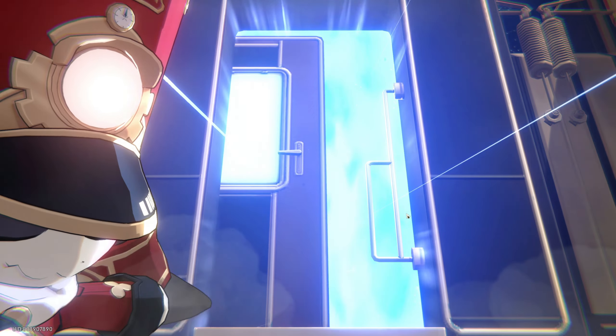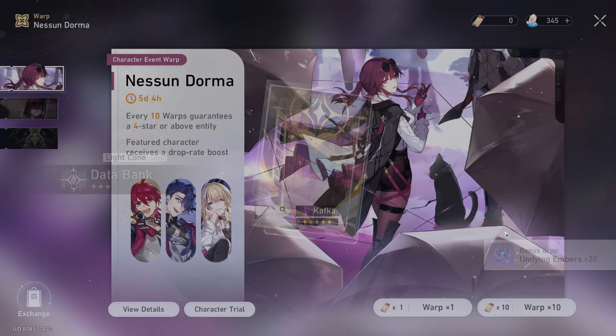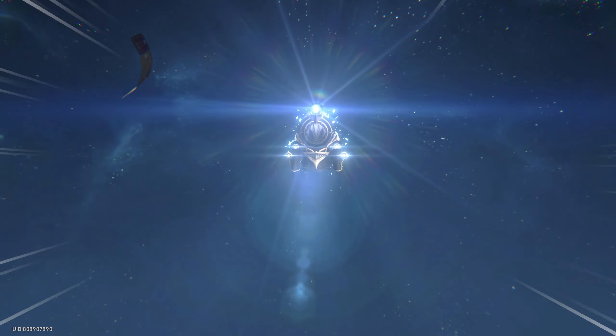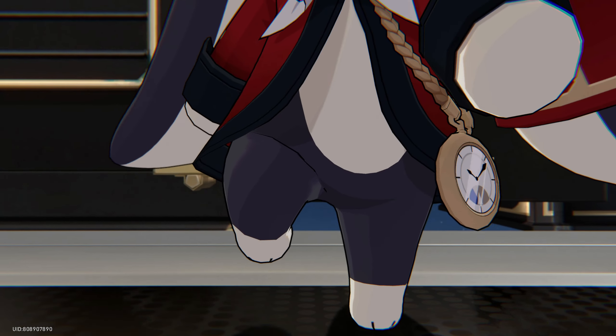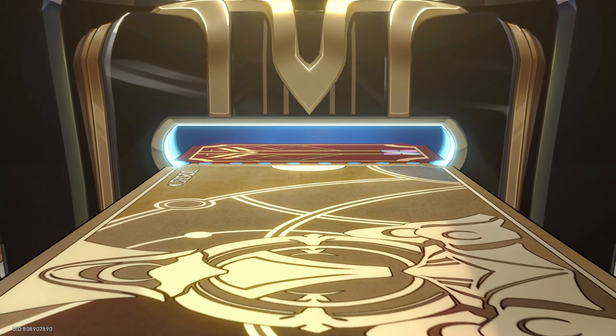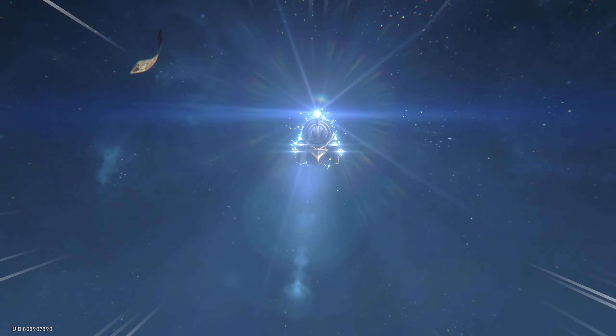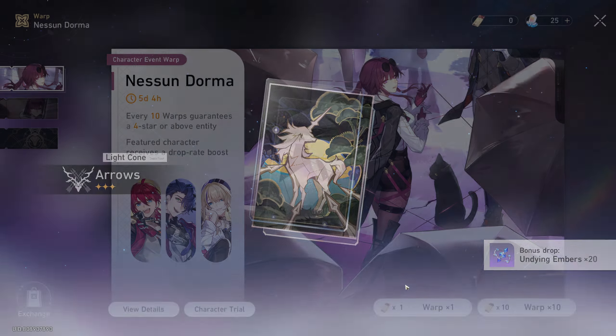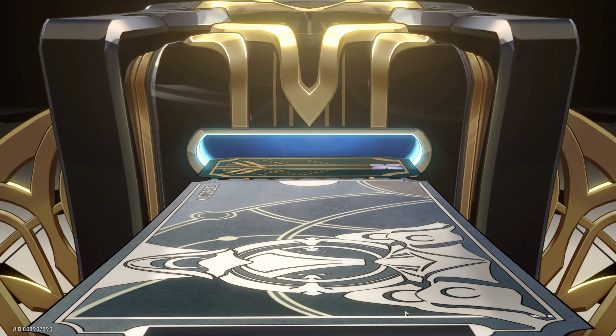I don't have that many mats from the shop or that many gems, so we'll try and use it all here. First one — nothing good. If I get Luka, man, I'll be happy, just give me Luka. Come on — okay, blue one, of course, that's to be expected. Shattered Home, okay. Come on baby, where is that luck — purple at least. Nope, blue one. It's Unicorn — okay, and that was it for that one.